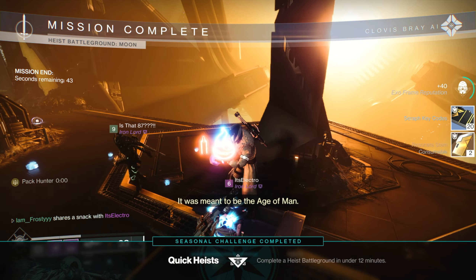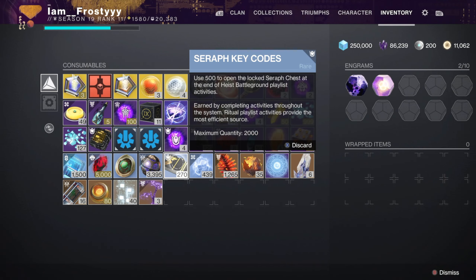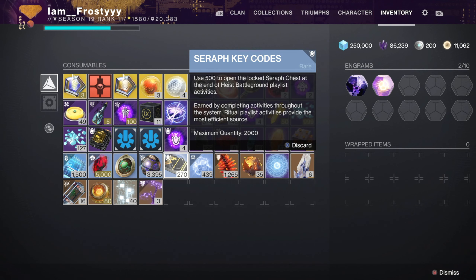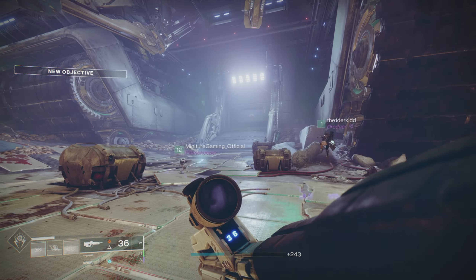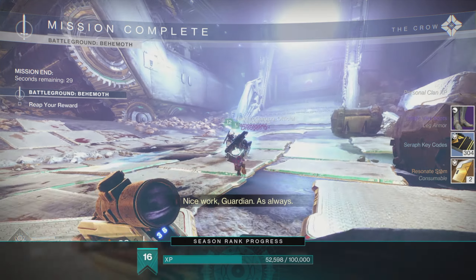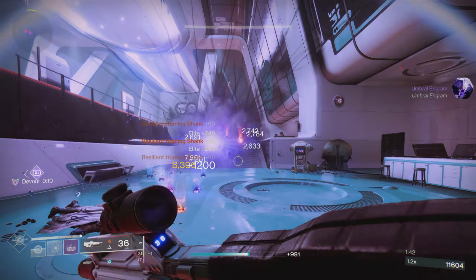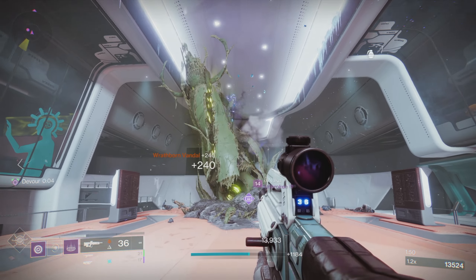Let's talk about some of these seasonal currencies. First up we have Seraph Key Codes — use 500 to open the locked Seraph chest at the end of the heist battleground playlist activities, which you can find on the right-hand side of the helm directory. Ritual playlist activities provide the most efficient source and your maximum quantity is 2000. I was getting about 300 just for doing a strike. The Investigation Which Queen mission is still the fastest method — people are getting over 600 per completion, so go get a buddy, farm those checkpoints, and you should cap out your key codes in about 15-20 minutes.